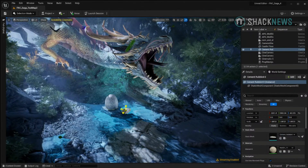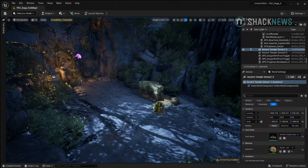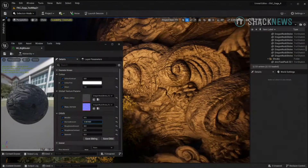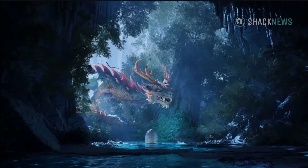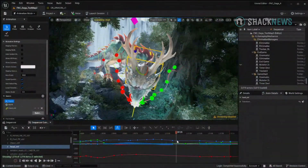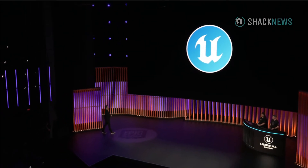All assets are curated and optimized for use in Fortnite, and the full version of FAB will launch later this year. You can also create and modify materials to change the look and feel of objects easily. You can import skeletal meshes and then animate using Sequencer and Control Rig. Everything you've just seen is available today in the public beta version of Unreal Editor for Fortnite.